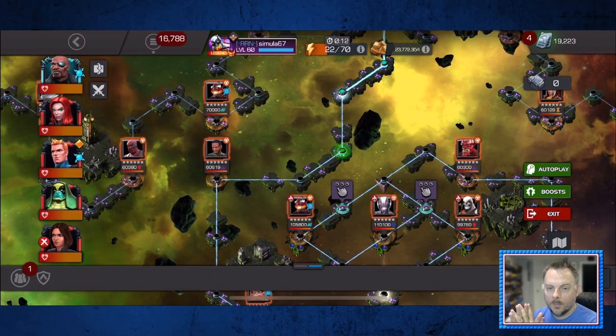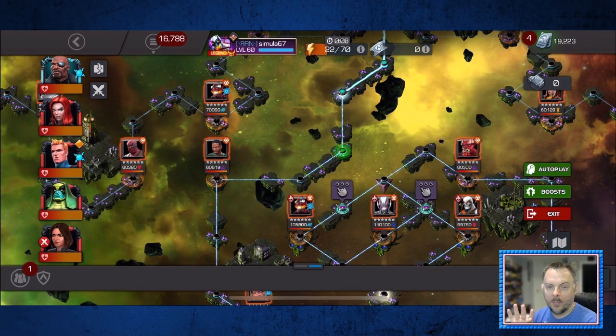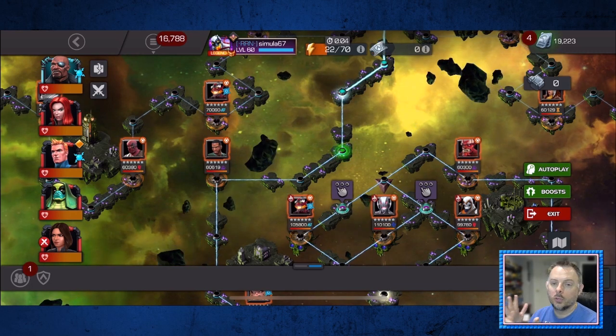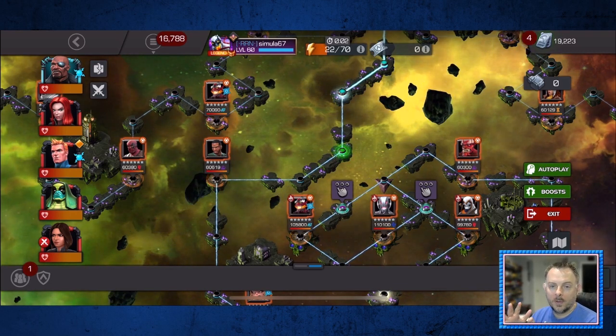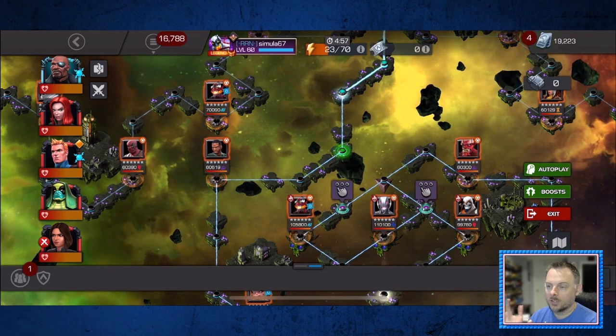One of the best parts about this cheese method is that once you have your paradox charges ramped up in that first fight, you're pretty much set for the rest of the path. The only way you could lose them is if you throw a special attack, and since you're just going to be charging heavy the whole time, no specials needed and no paradox lost.